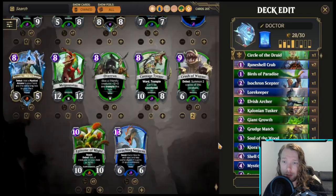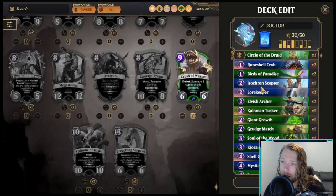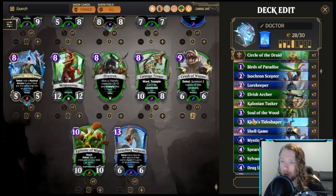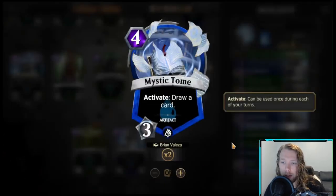We want to survive early, so we'll take some of the free spots and shore up the early game. Scepter is fine, but I don't know if I have enough time to run it in Kiora. Let's take out Giant Growth — I haven't fully made up my mind — take out Grudge Match, and try to smooth things out. The Mystic Tome feels very out of place.